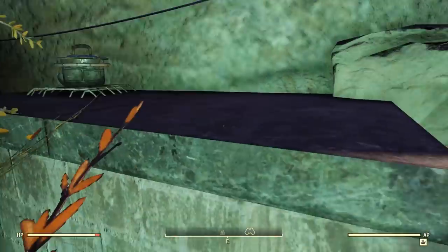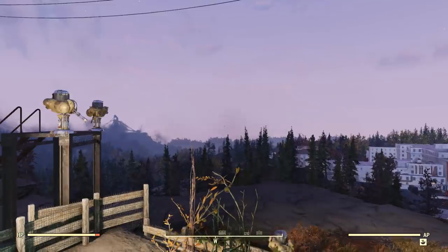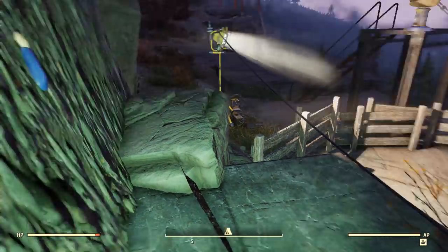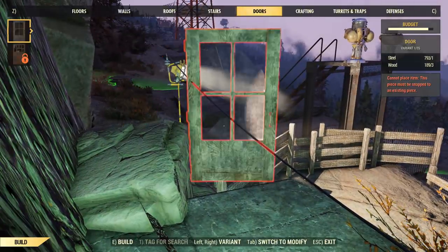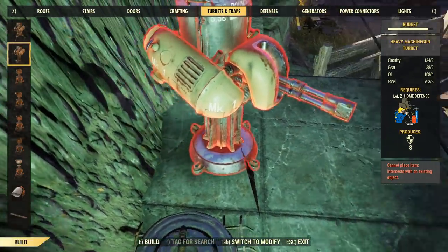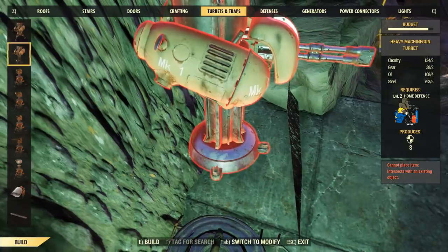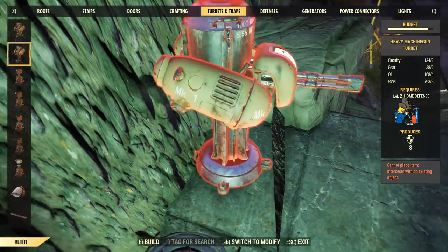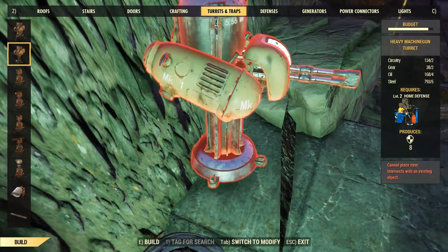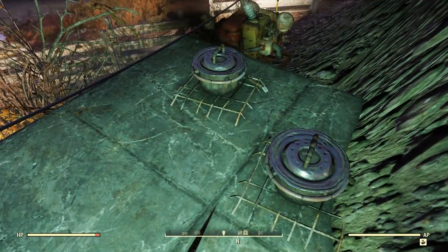Now the other thing I did want to talk about is turrets. A good friend of mine who used to play with Arc is the one that sent me how to do this. He said you can get turrets actually working through the mesh layer right here. I won't be able to show you in this spot because I don't think there's enough room. Supposedly if you get just the tip of the turret outside of the mesh it will shoot. I tried this with a few friends — we tried killing some scorch beasts with it. It didn't work; we got tracking but it wouldn't shoot. But my friend said he's gotten it to work a few times — you just have to be patient with it.